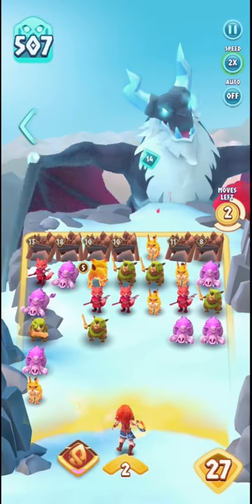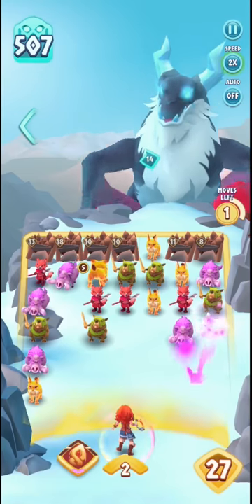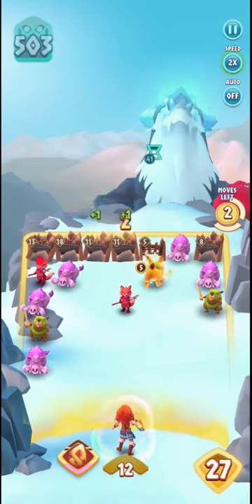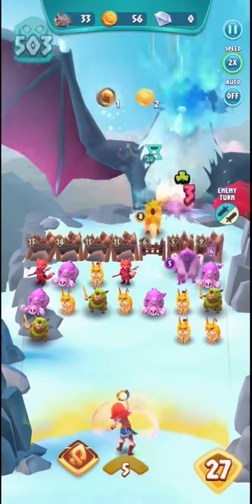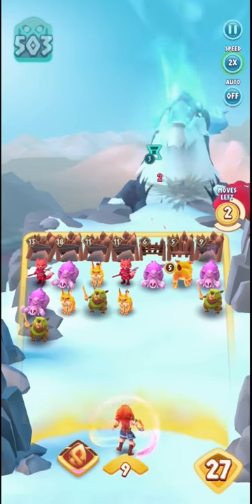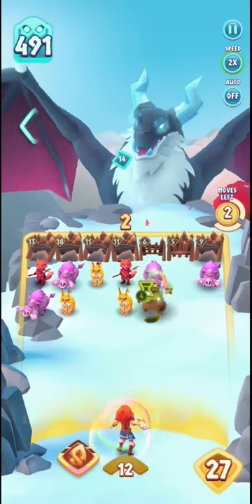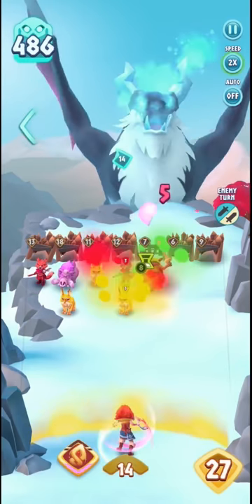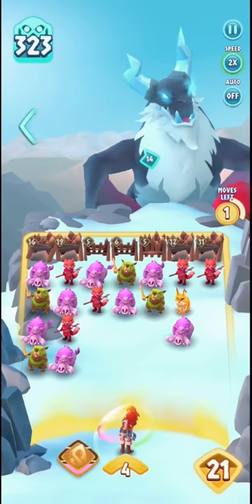Sometimes you're not going to get the draws you want. In this case one column has no barriers and another has 11, so I'm sacrificing a barrier and just using creatures to block. Even with 27 barrier strength, that's really just a couple of hits and that's all it takes to lose the match. Using a combination of quick attacks and protection is the best way to go, so I'm going to skip ahead and look at what happened near the end of this fight.